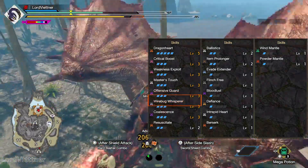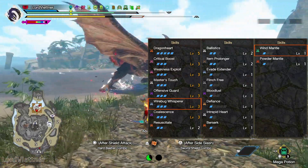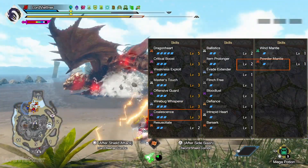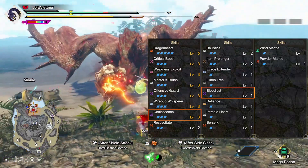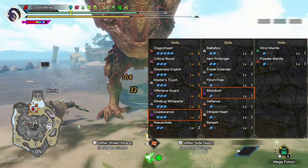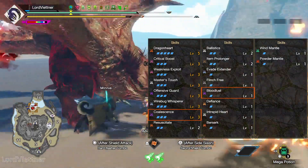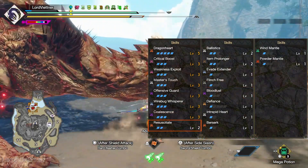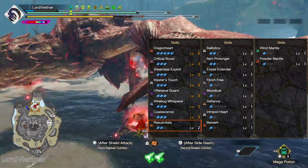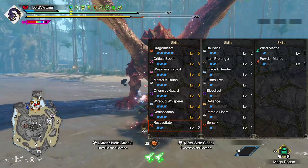We also have Wirebug Whisperer level 3 that works in tandem with Windmantle level 1 to help recharge our Wirebug super quickly, allowing you to get off more Silkbind skills throughout the course of a hunt. We then have Coalescence 3 to merge with Bloodlust, which gives us attack boost after clearing the Frenzy. Clearing Bloodlust also gives us plus 20% Affinity as well, which synergizes well with Weakness Exploit and our Master's Touch. We then also get Resuscitate level 2 for free, which will actually give us plus 10 attack while we are inflicted with the Frenzy. It kind of works opposite to Coalescence — Coalescence activates when you clear a Blight, and Resuscitate works while you are Blighted.